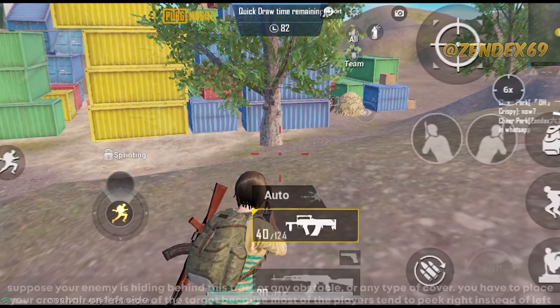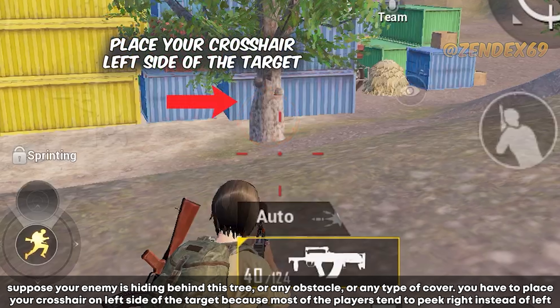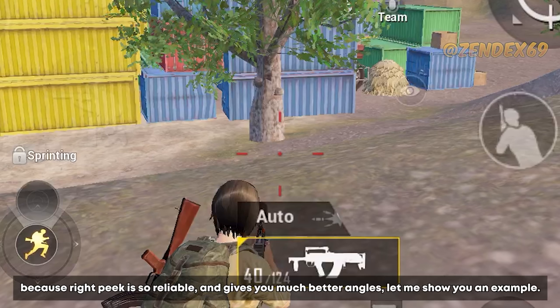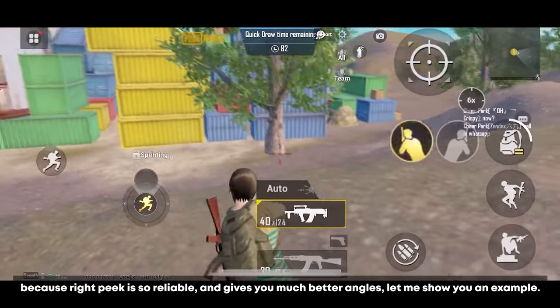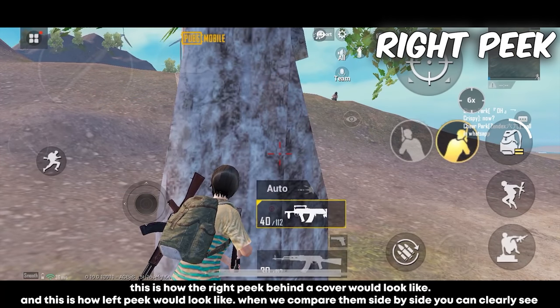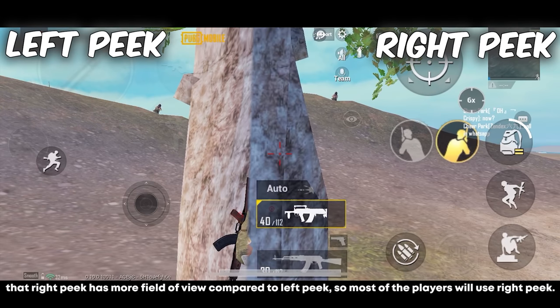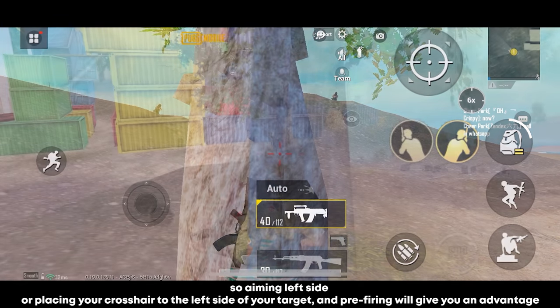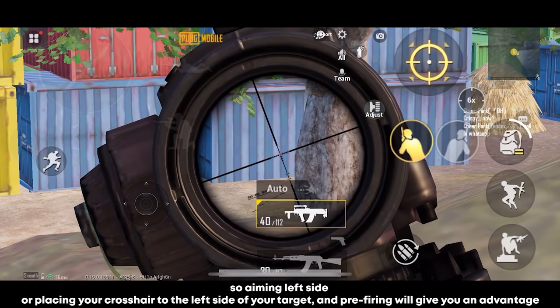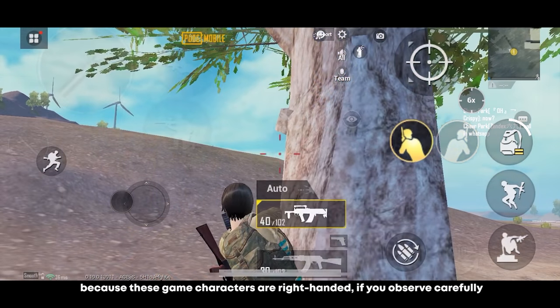Here is a cool mind trick. If your enemy is hiding behind a tree or any cover, place your crosshair on the left side of the target, because most players tend to peak right instead of left. Right peak is more reliable and gives a better angle — the character model exposes less and has more field of view. So aiming at the left side and pre-firing will give you an advantage, since these game characters are right-handed.